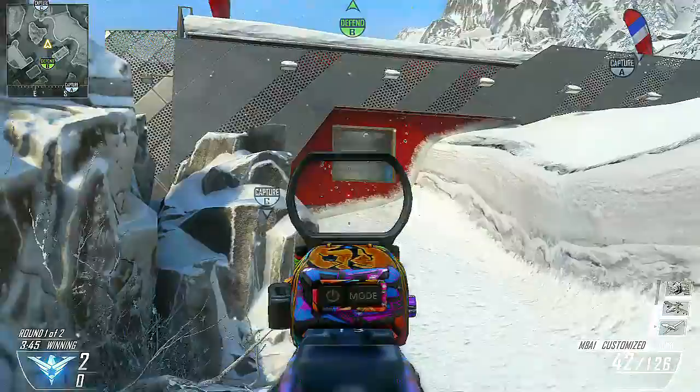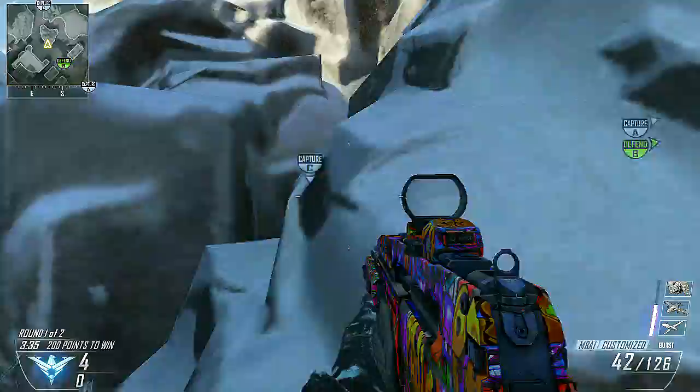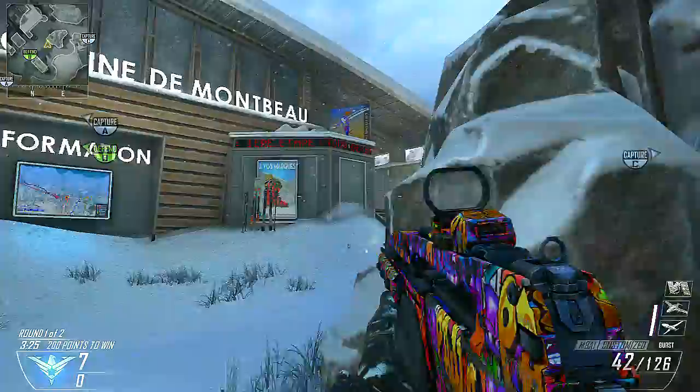When I approach after we've secured B, I approach this way. This is the rock that I want to get behind. I always check the window, and if my team is pushing the right side of the map — the far right pathway — then I know I need to watch these stairs right here, because they're gonna spawn on the other side of that little ski lift building. So I usually patrol right here for a little bit.